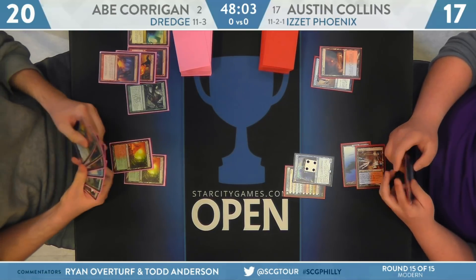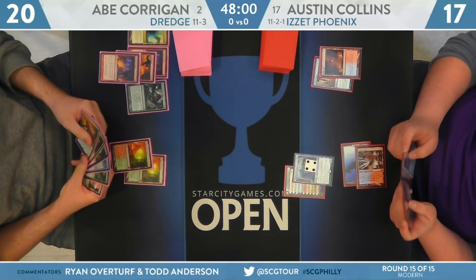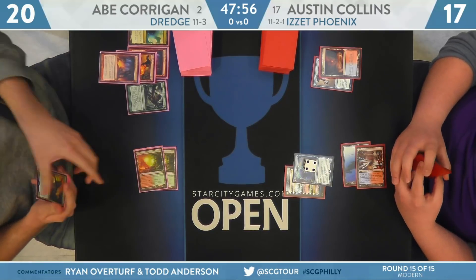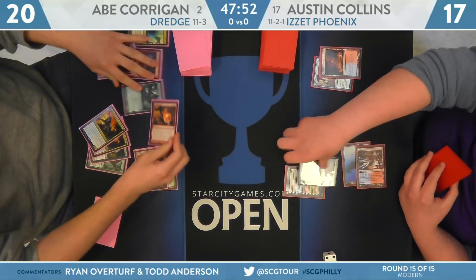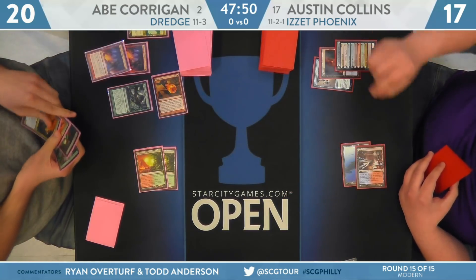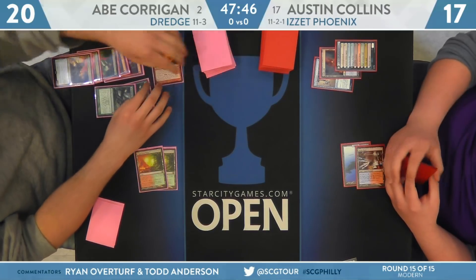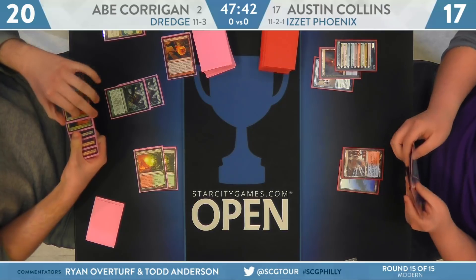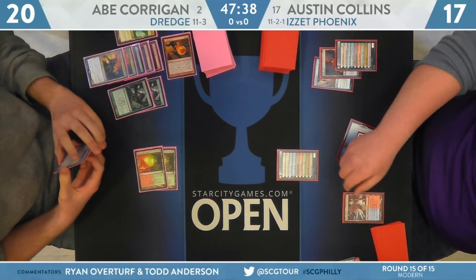Corrigan will dredge Life from the Loam and finds a Conflagrate and another Faithless Looting — pretty significant hits. He's just going to discard the Bloodghast, the two Prized Amalgams, and the Life from the Loam, holding on to two cards, taking off that Thing in the Ice. Huge swing because it's just a stocked graveyard now and the Thing's off the table. We'll see what Collins can do to recover — he has a second Thing in the Ice.